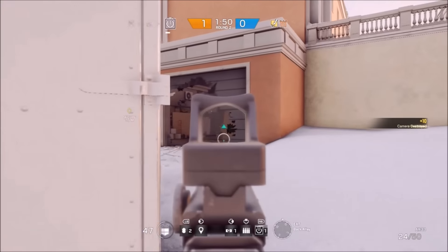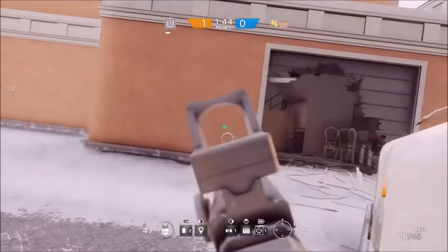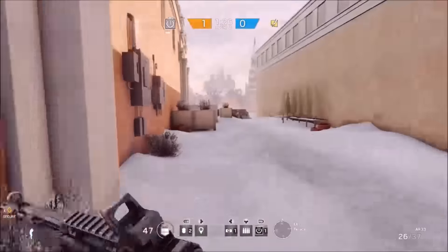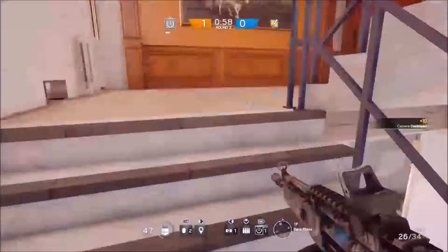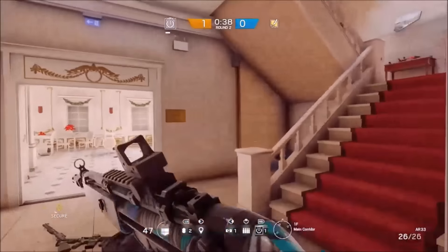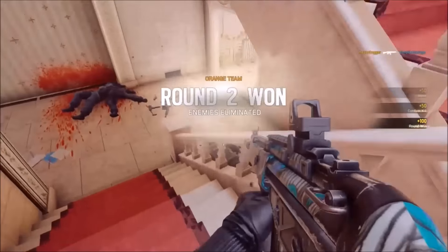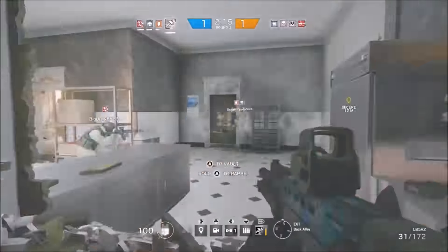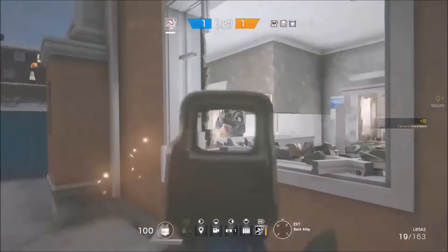We're going to start off with attackers, as you can see in the video, and it is really the most easy way to bait people into what you want them to do. Because defenders get really impatient when they're holed up in one objective area, so it's easy to force them out into hallways and terrible lines of sight. But before you can even think about doing that, your number one priority is to pop out all the cameras, because when you kill the other team, they're going to get on the cameras and scan your last known location. If you can get a good pop on those cameras, the enemy team is going to have no idea where you're coming from.